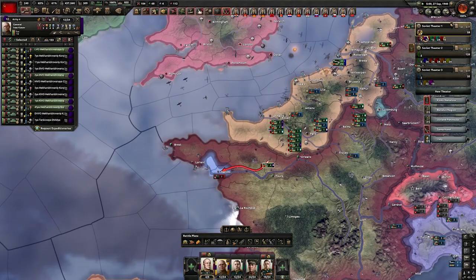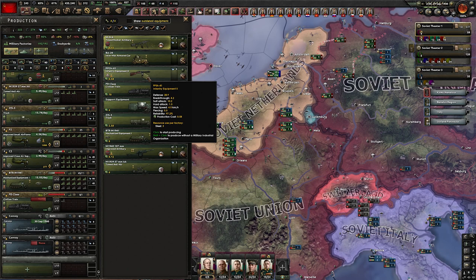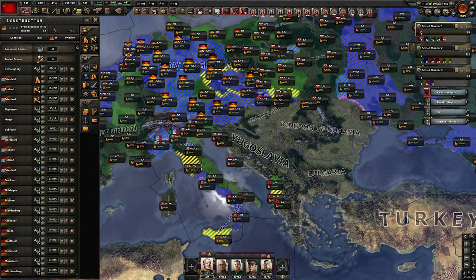France is gone. France is never a great challenge to defeat. We got France, and at the same exact time we also got rocket artillery. I want to start producing rocket artillery right away. We are going to add it to our tank templates a bit later. By building in our puppets, we can also decrease their autonomy and get more resources from them — it's pretty convenient.